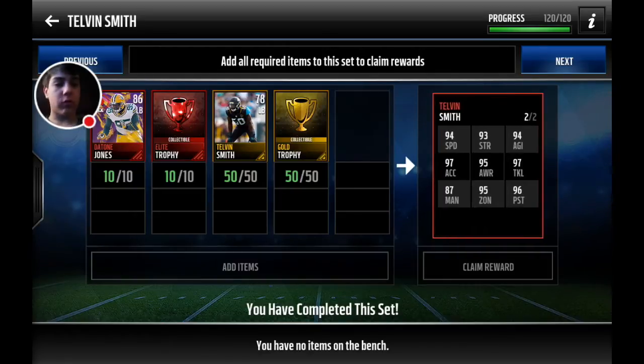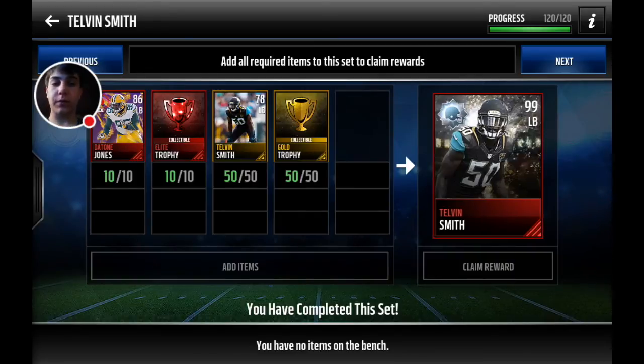His stats are really good: 94 speed, 93 strength, 94 agility, 97 tackle, 95 aware, 95 zone, 96 pursuit, 97 excel, and even 87 man coverage is pretty good for a linebacker.